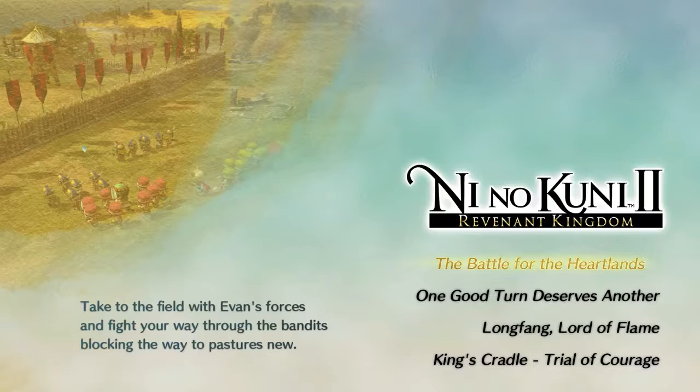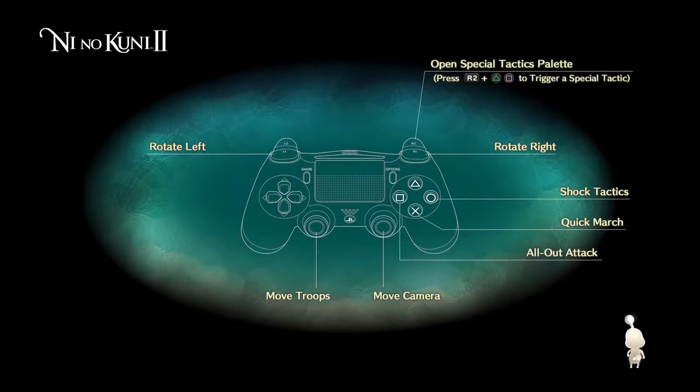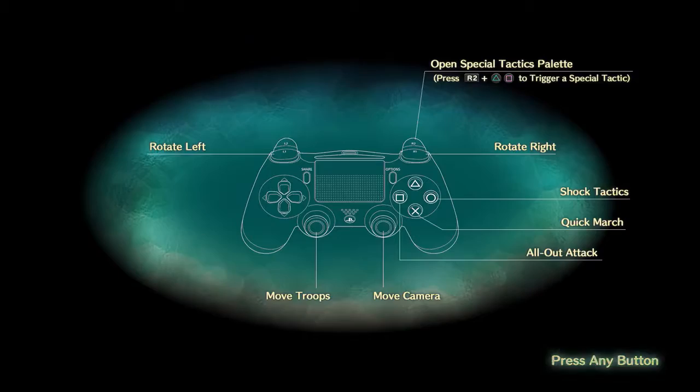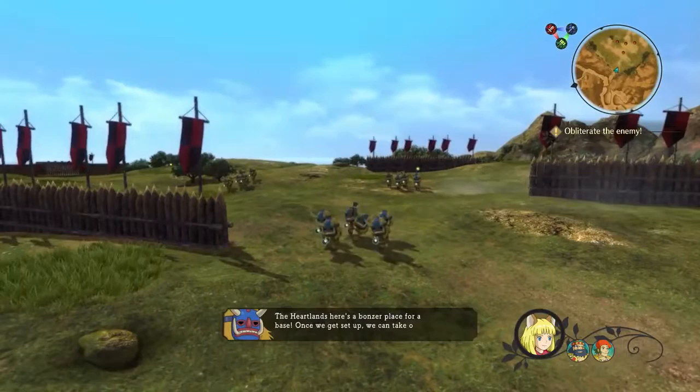We're going to check out some of the new stages - let's jump into the Battle for the Heartland. This is a little bit different than what we're used to seeing. You're playing as Chibi Evan? There are two different visual looks in Ni No Kuni 2 Revenant Kingdom. In the overworld, the environments are very realistic, with Chibi characters juxtaposed against a realistic-looking environment. Once you get into a dungeon, it goes into that more traditional anime looking feel, which we'll actually get into in the other stage we're going to be showing today.